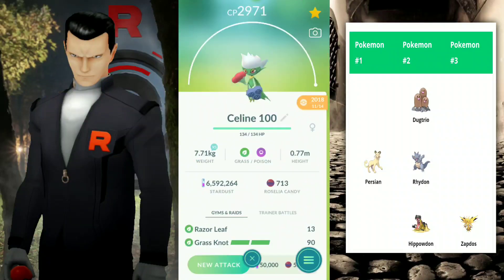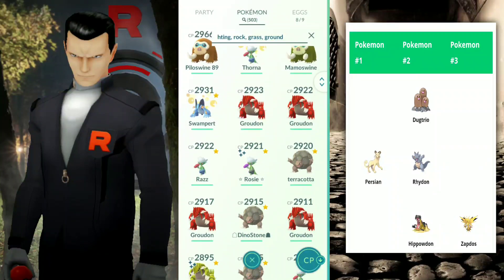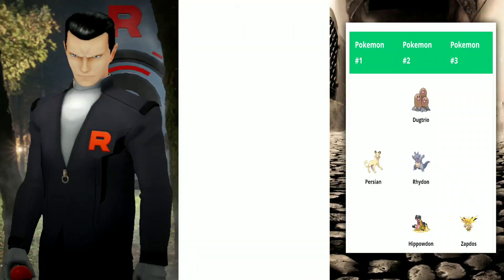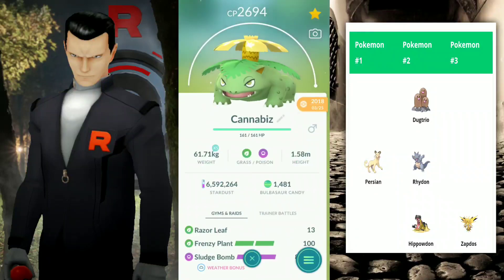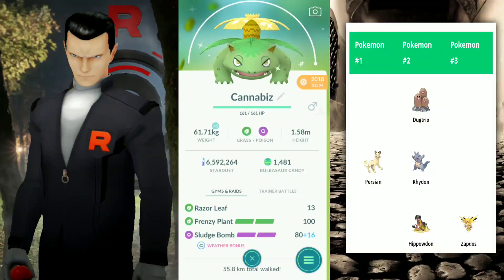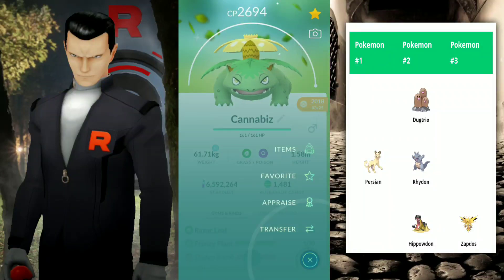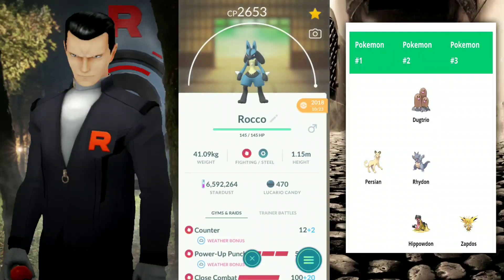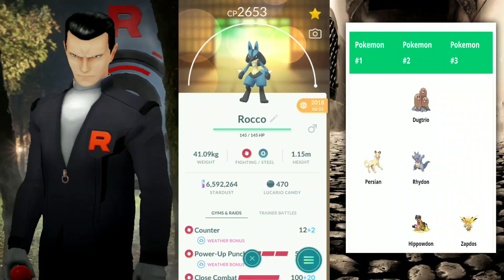Taking a look at some Grass types to go up against Rhydon, Dugtrio, and Hippowdon — you have Roserade with Razor Leaf, which is going to be doing a lot of damage. Then again you have Swampert: you're going to want Mud Shot to charge your energy a whole lot quicker for Hydro Cannon so you can take them out. But Grass types are going to be key because you will be four times effective to those Rock and Ground types. My go-to is, of course, Venusaur. Going up against the Persian, Lucario is always going to be great with Power-Up Punch to burn those shields. If you enjoyed this video, please make sure to give it a big thumbs up and share it with your friends. Thank you for watching, and I'll catch you all next time.